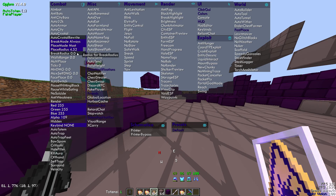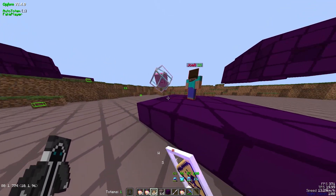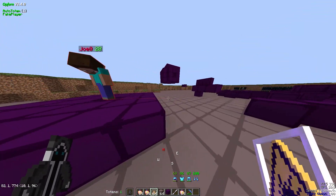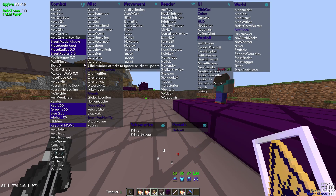Break radius works the same way — all the same rules apply as place radius except it's for breaking crystals. So a break radius of five will break crystals all the way over there, but if you have it at three and you're standing far away it would not break a crystal out of range.